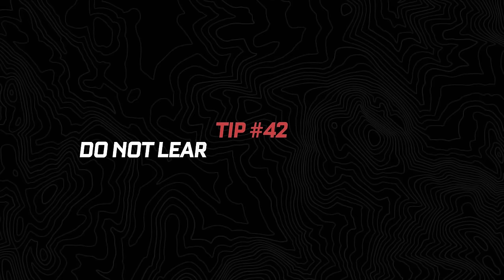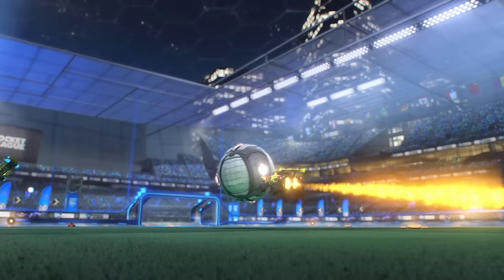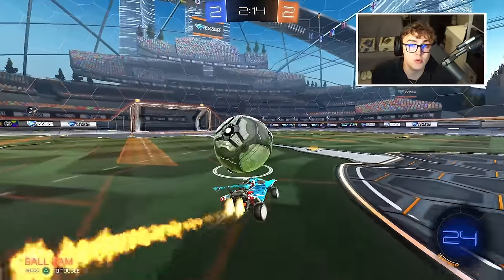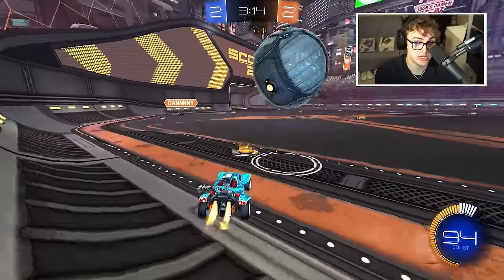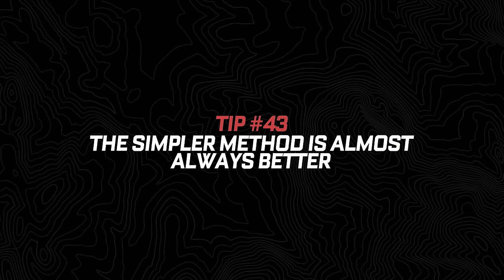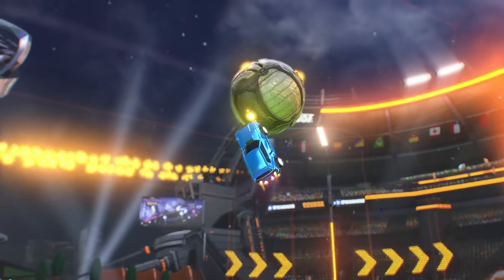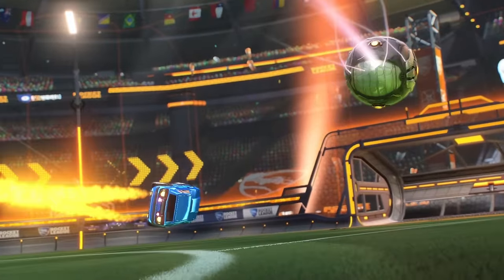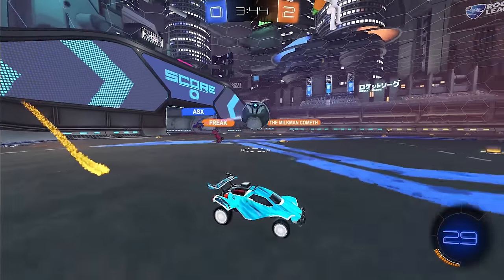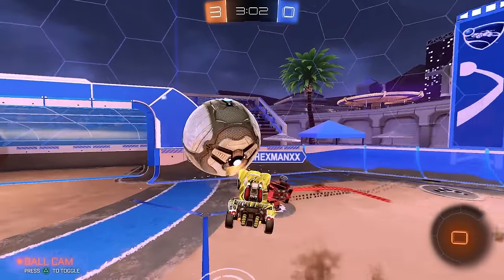Number forty-two: don't learn the wrong lesson. What got you to the rank you're at might not be what gets you to the rank you want. Just because booming clears got you through plat doesn't mean you'll get through champ without knowing how to dribble. Be open to criticism and changing what you believe to be true. Number forty-three: Occam's Razor — the simpler method is almost always better than the advanced one. All those situations where you think you should go for the air dribble, consider just going for the bounce dribble. Fancy mechanics look cool, but what's not cool is laying on your back in your opponent's net because you missed the flip reset. Below Grand Champ, the game is not about outplaying your opponents — it's simply a matter of not outplaying yourself.